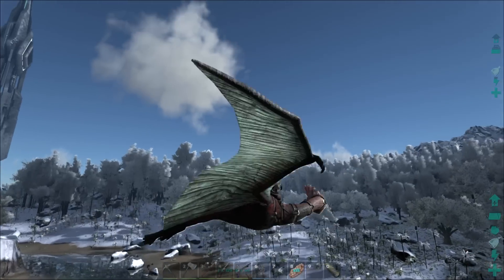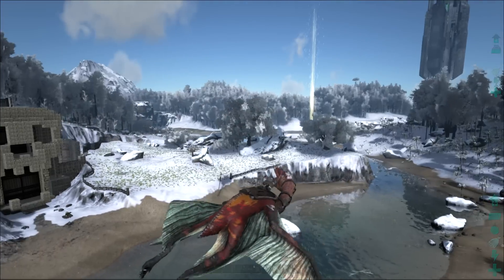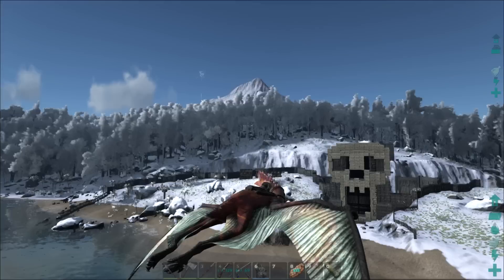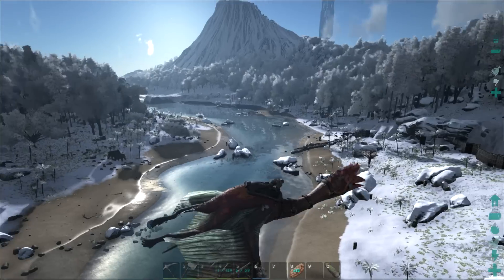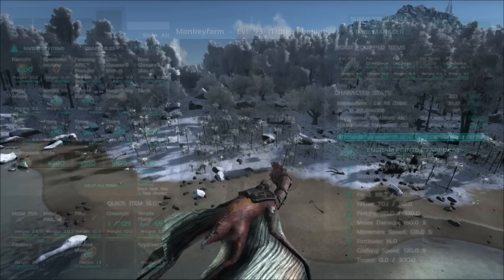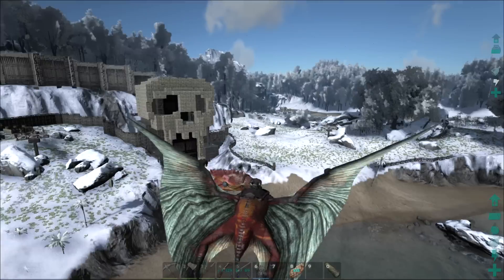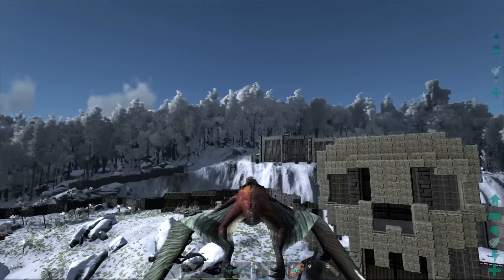There is a crazy Raptor Claus running around at night dropping gifts with really good drops. I just got an apprentice paracer saddle — I have little interest in a paracer but it's a good level saddle to have. There are mammoths running around everywhere now, and we need the special pelt to keep us warm. We've gotten an apprentice fur chest piece from a drop, and we keep all the high-level blueprints over at Poop City so everybody can use them.